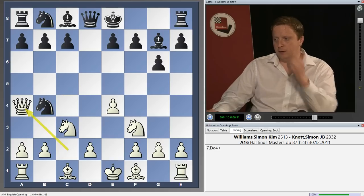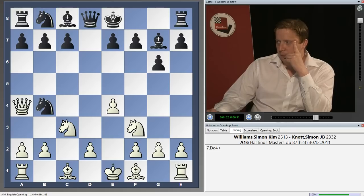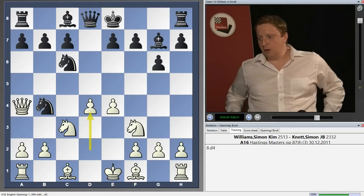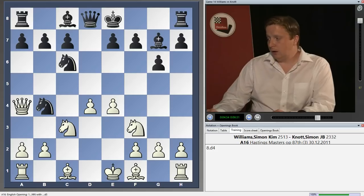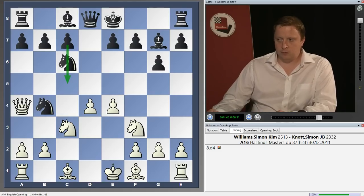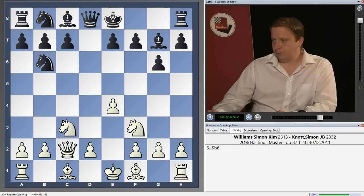Here we can go Qa4 check, and Black has a decision to make — to move one of his knights to c6. If he moves either knight to c6, we go d4, and this is an advantage for White — a nice position. My opponent didn't like the look of that, because now it's not like a Grünfeld. In a normal Grünfeld, Black has the break c5, but he can no longer play this. So my opponent moved the knight back to b6, which looks perfectly normal, but he quickly got into a bad position.